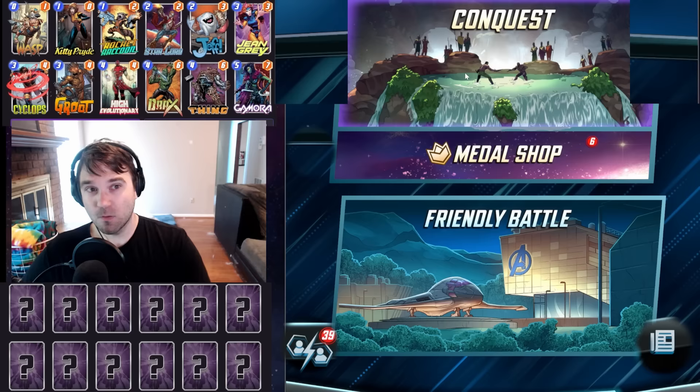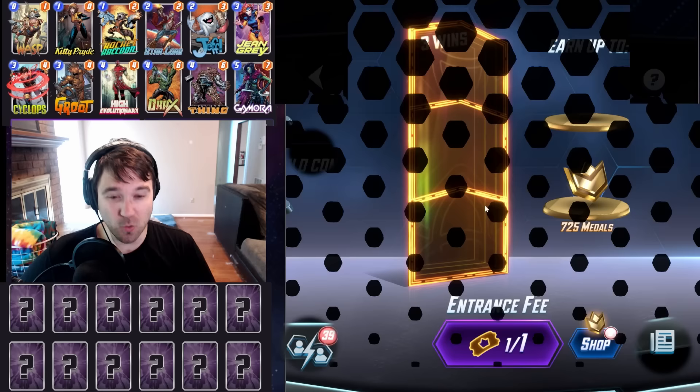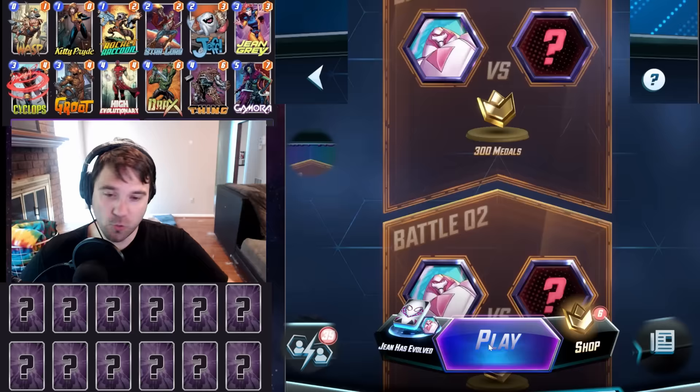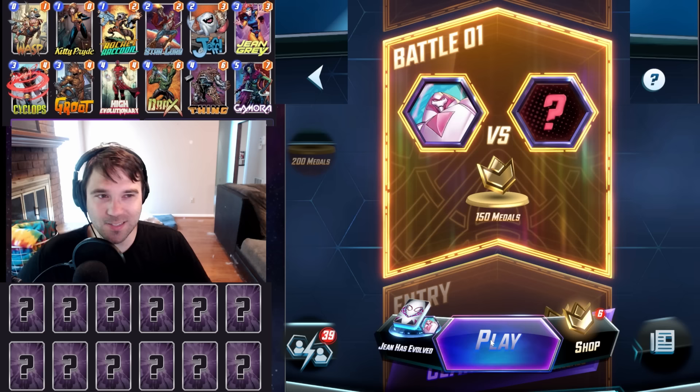I'm working on a new brew for Noel now that he's been featured and is accessible, so definitely stick around. Let's jump into a Gold Conquest run and see if we can pull the new Jean Grey all the way through. There are a few decks this won't match into incredibly well — those that run Cosmo could be a problem, and those that have a loot cage as well. Otherwise, we have a pretty good shot against most decks right now.